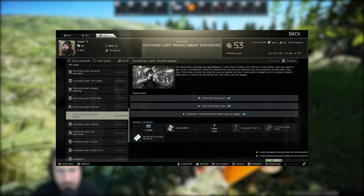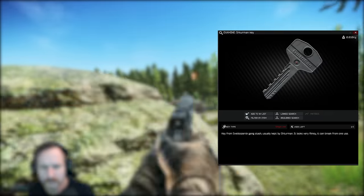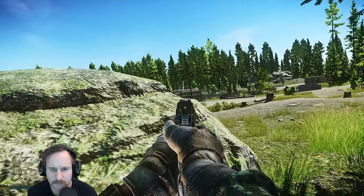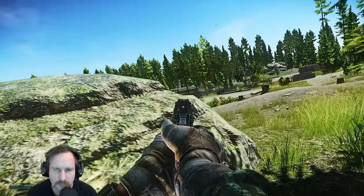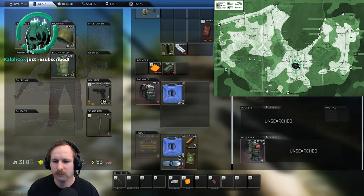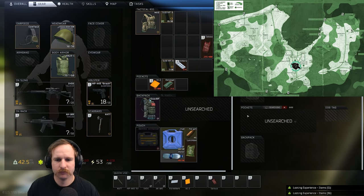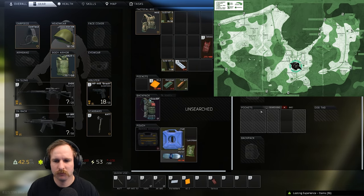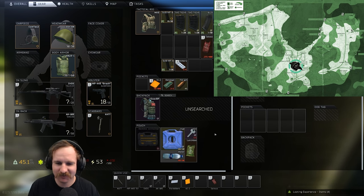Huntsman path, Woods Keeper. You're required to kill Shturman on Woods and get a found-in-raid Shturman's key. The key now needs to be found in raid — you must survive the raid with it. When you're around the lumber mill, he'll have his two minions and himself. Once you know their spawn points and patrol routes, it's quite easy to get the kill. Make sure the minions are dead, grab his key, and get out. If you die with the key in your container, don't stress — it sells to vendor for a lot of money.